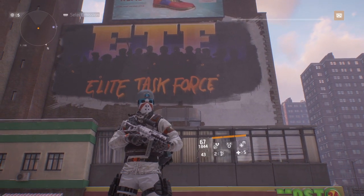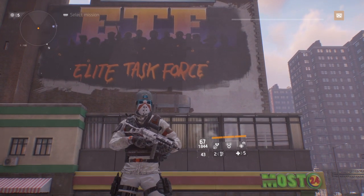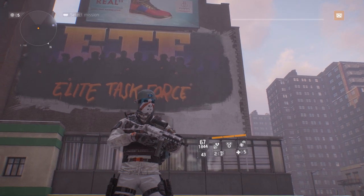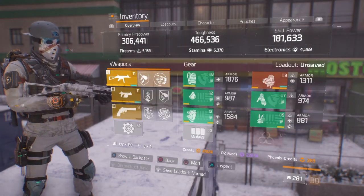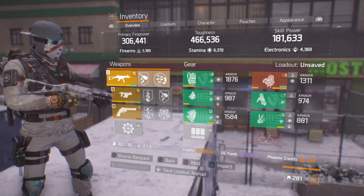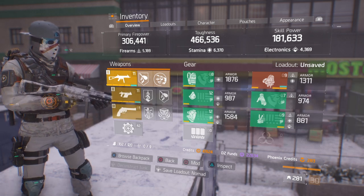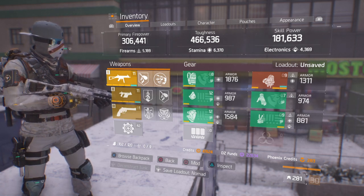You obtain max crit chance, high crit damage, and survivability. Once this bad boy is min-maxed, it's going to continue to keep rolling over those — not only as somewhat of a support build, but also laying down DPS in the process. But without further ado, let's hop right into it. This is just my interpretation of how I play, and my play style, and the build reflects that. And it's quite a lot of fun. As you can see: 306k firepower, firearms 5189, toughness 466.5k, stamina 6370, skill power 181.6k, electronics 4369.